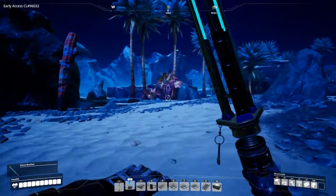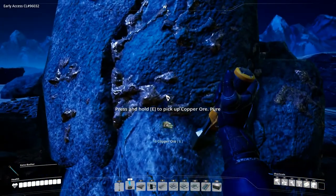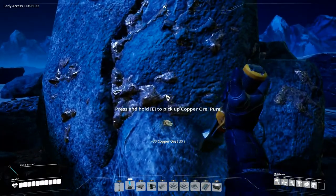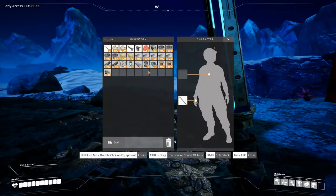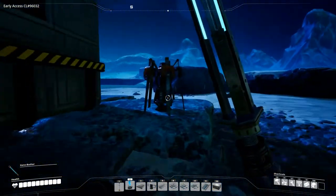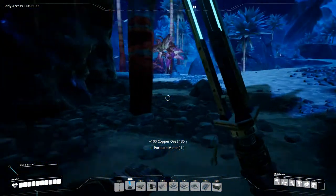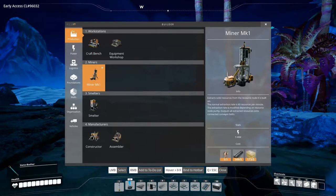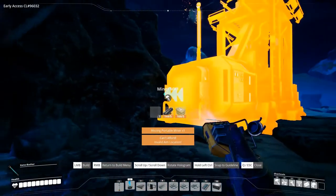Alright, very nice — let's get this copper ore. We can get the resource node out of the way and slap down a miner to get it producing. In order to make a miner we actually need a portable drill, so we can pick that up and go make ourselves a miner. We have everything we need — very good.